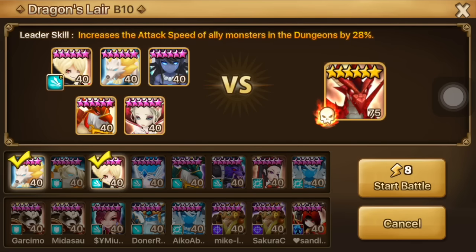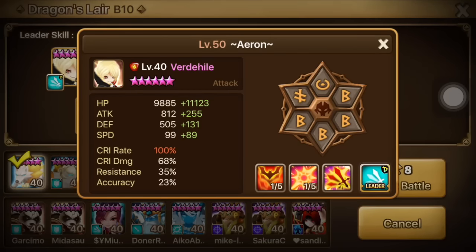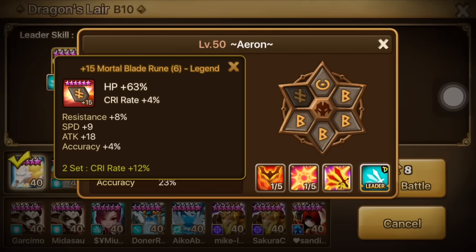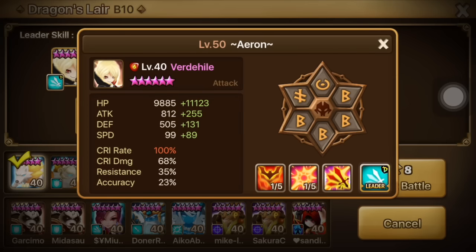He hasn't been able to fix a stable Dragons B10 team yet, even with the help of Verdehile. So his Verd is runed decently on violent with speed, crit rate and HP. There's nothing wrong with this Verd — good HP and good speed.